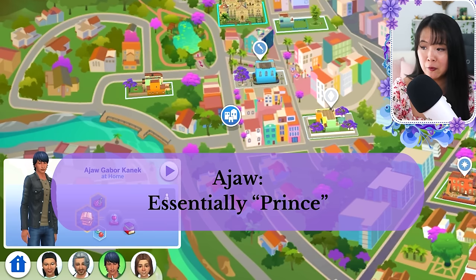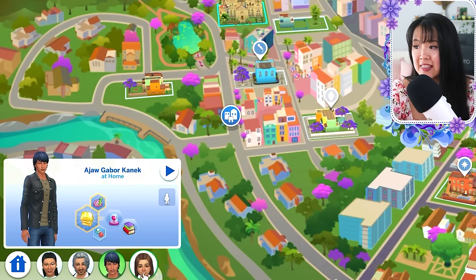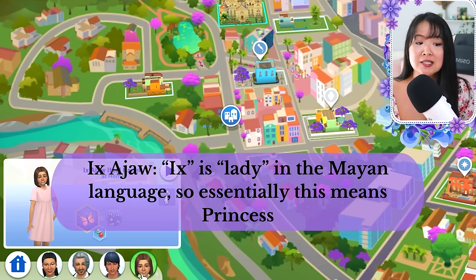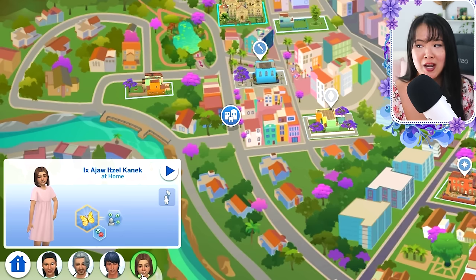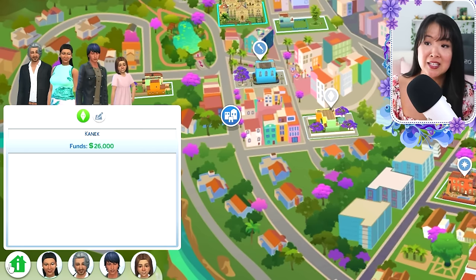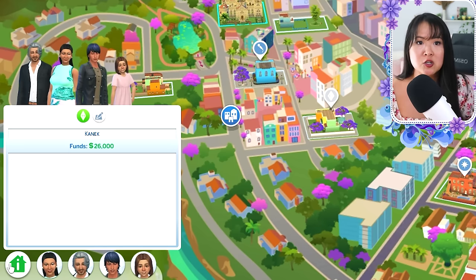Their oldest son is Gabor — his title is Ahau, so Ahau Gabor. He's a teenager. Their youngest daughter is Itzel, with the title Ixahau — Ix means 'lady,' so Ixahau is essentially like 'princess.' This is our newest royal family. I'm excited to bring this into the world, especially with a different system. They have an electoral monarchy, so they will change — hopefully we don't get too attached before they leave, but maybe we can find a way to incorporate them in the future.